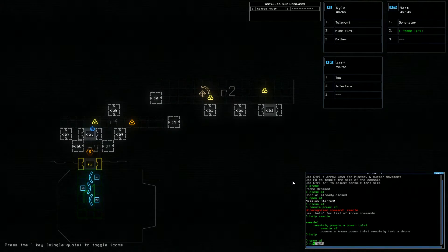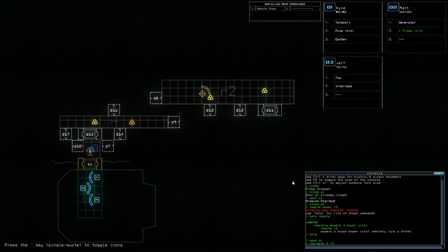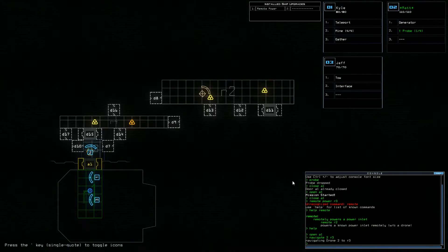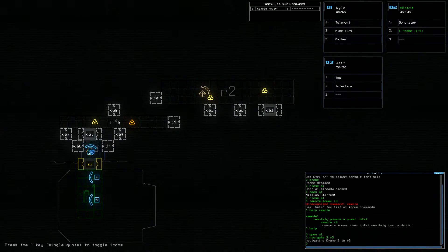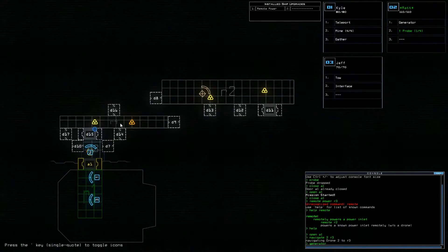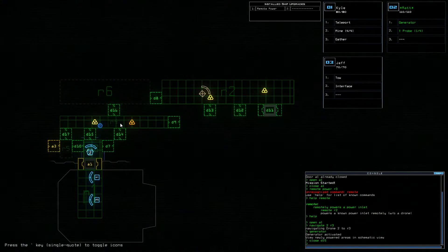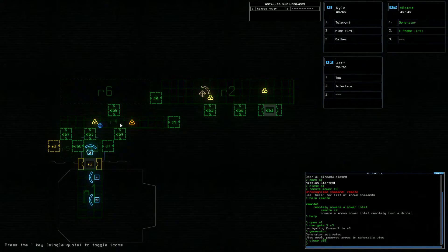Navigate Mat 2 to R3 — we can generate the power like that. And close D15 when the drone is on R4. Generator — that will work. Close D15 just to be sure. Now we can open other doors and let the drone be the target of any enemy that would be encountered.